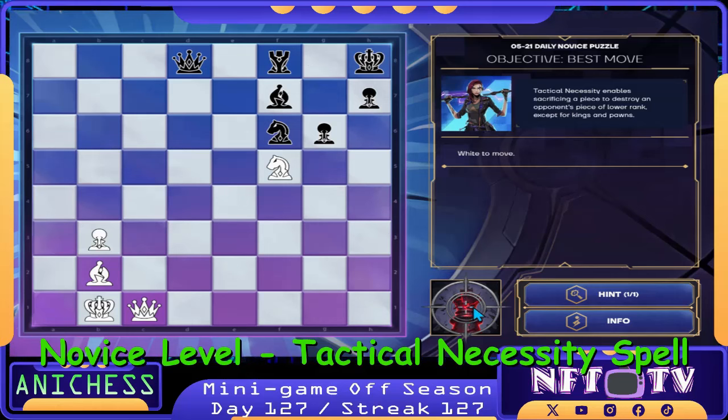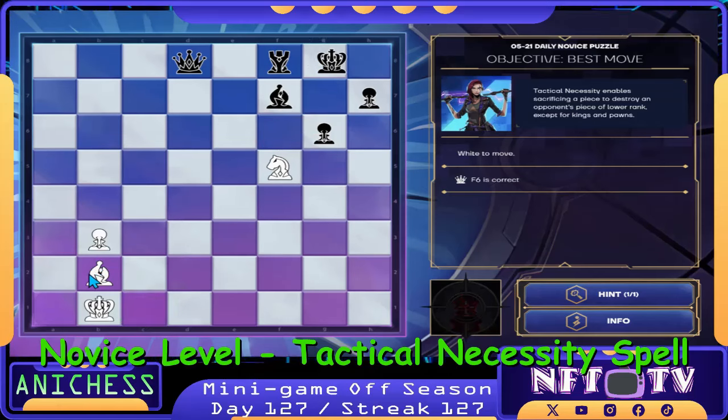Our first move is to use the tactical necessity spell to move our queen to C1, sacrificing it to destroy the knight in F6, to open check with the bishop. That's the first move. And then we just check here using the knight, moving it to H6. Checkmate. That's one down.